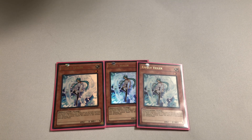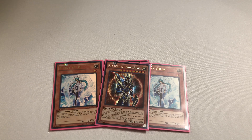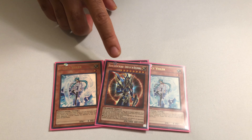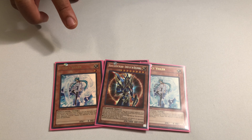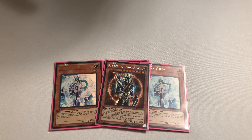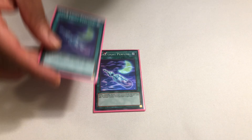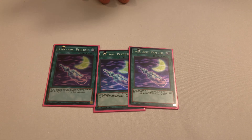Since most of Lunalight is dark and there are a couple of lights in the Pendulum Scales and the Veilers, I decided to throw in the ultimate cheese card: Black Luster Soldier. Yes, this is a spicy tech. The mindset with BLS is that if you can put Leo Dancer or Panther Dancer on the field and then summon BLS, there should be no way you don't win that duel. This is basically just another cheese card that gives you 3,000 damage or more. People told me not to run BLS, but it's like another 3,000 damage — why would I not want that in a deck that's OTK-based?